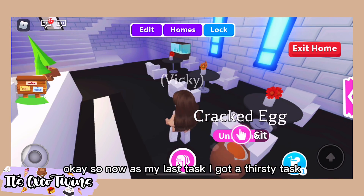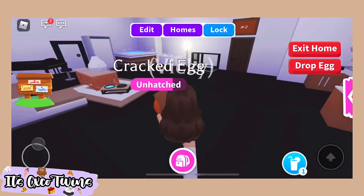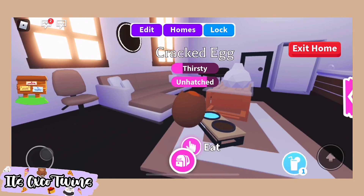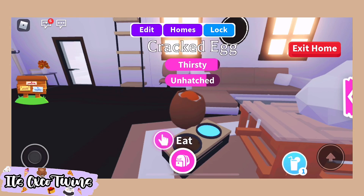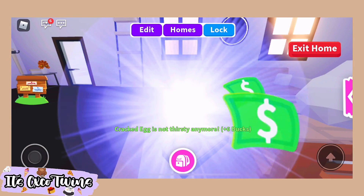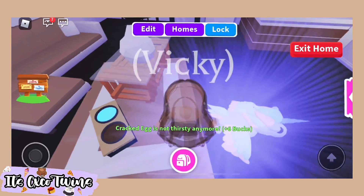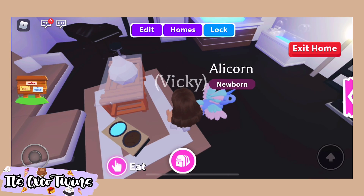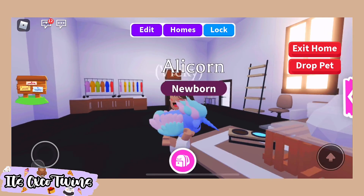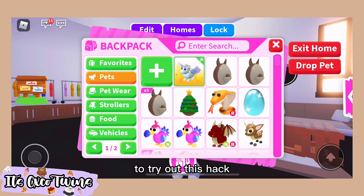Okay so now as my last task I got a thirsty task. Let's go ahead and get a little bit of a drink. We were able to get an Alicorn, so we were able to get an Alicorn — let's try out this hack.